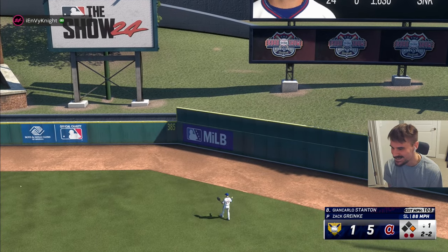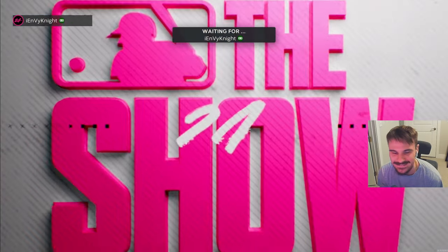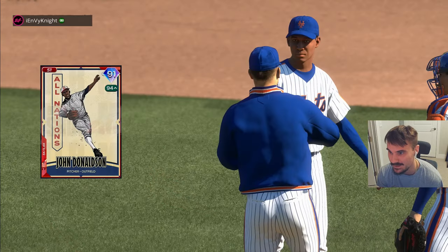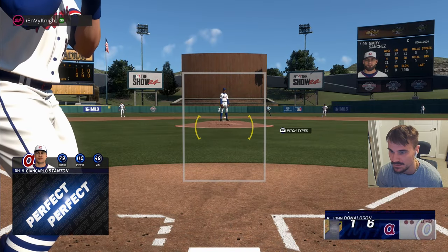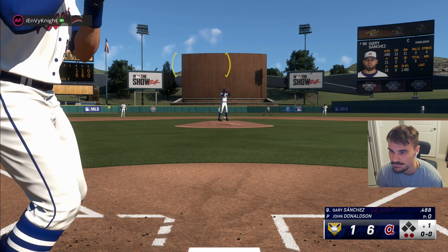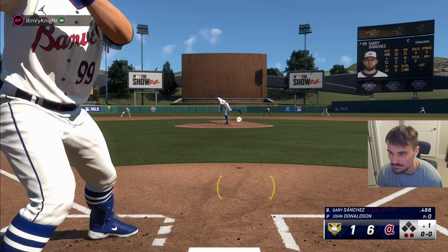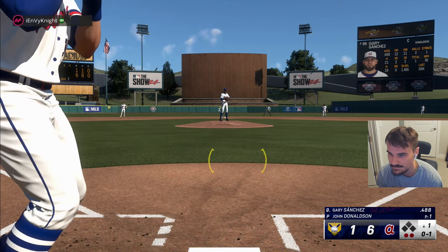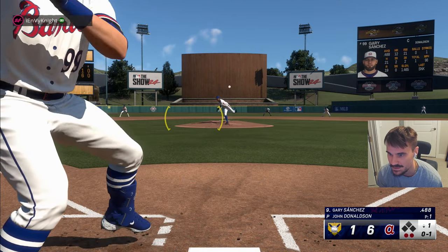Let's go boys! 2-2 Giancarlo Stanton crushing that slider. Now he's going to put a different pitcher — he's going to John Donaldson, parallel four. Haven't faced John Donaldson this year. And we got 46 contact here with Gary Sanchez against him, so it could be interesting.